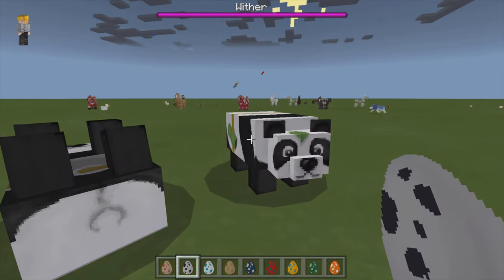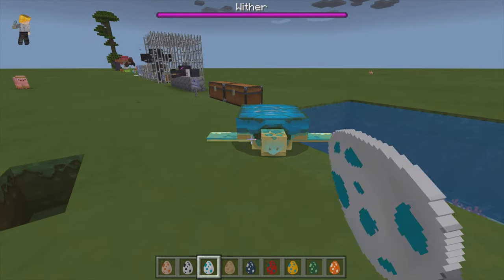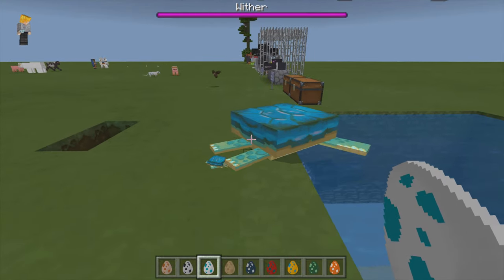All the pandas are cute — they have little bamboo on them, that's funny. Oh, I love the sea turtles, pretty color.